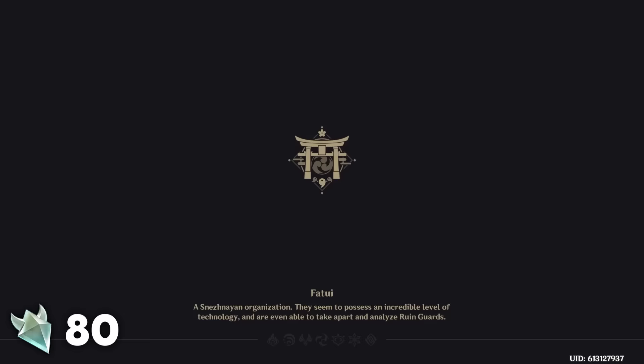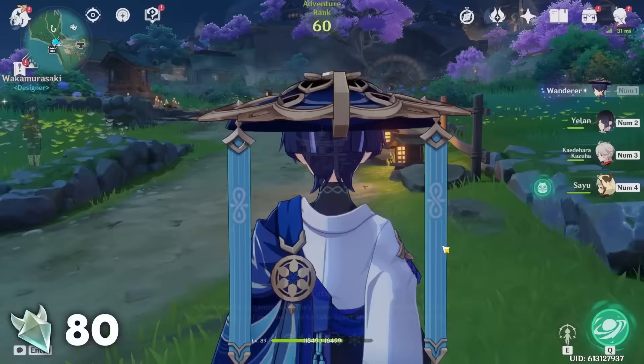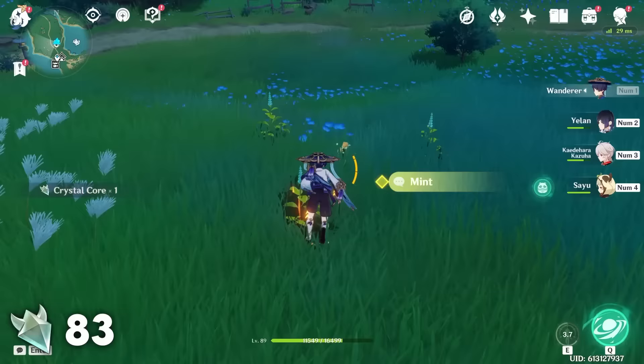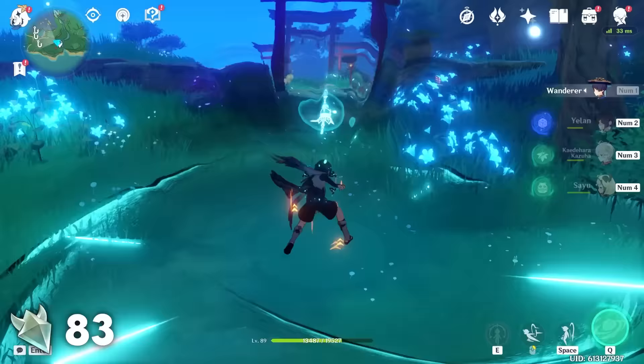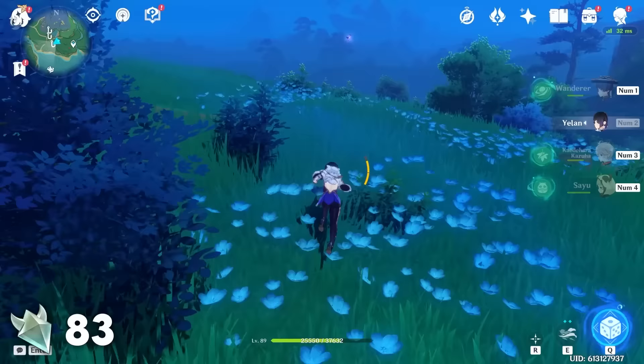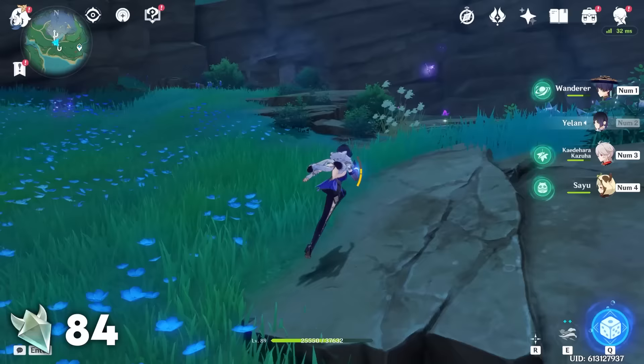On the first island of Inazuma, head to the waypoint south of the Byakko Plains and then head north. You'll find three Crystal Flies sitting in a field as well as some flowers where you can farm Windwheel Asters daily. Next, teleport to the Chinju Forest Waypoint and run west. Eventually you'll find one lone Crystal Fly sitting on the hill. From there head north where you'll find its friends. Another lone one will be sitting up on a hill and then immediately rush into the cave because the others have probably already been warned and they are going to start flying into the ceiling.